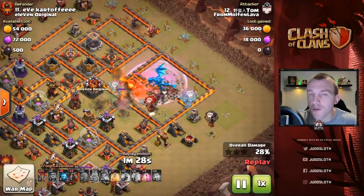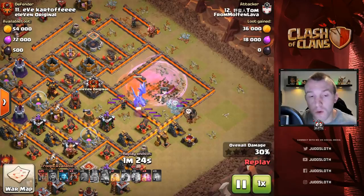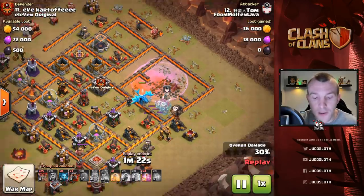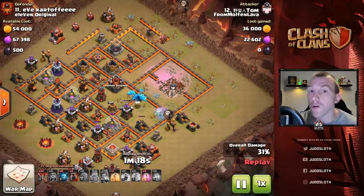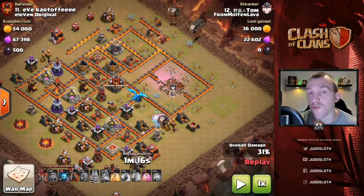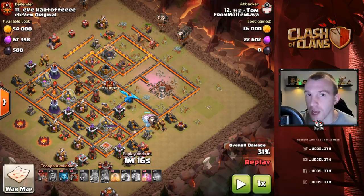All of these examples are at Town Hall 10 but you can use these through Town Hall 11 or 12. At Town Hall 10 your Electron method will be cloning the balloons. The E-drag cannot be cloned at Town Hall 10 — you don't have that capacity — so it is purely used to primarily take out the enemy Queen but also the clan castle troops.